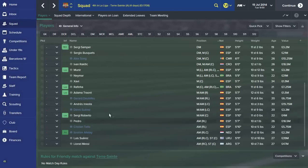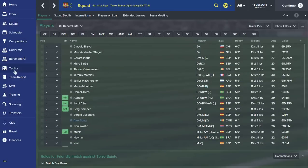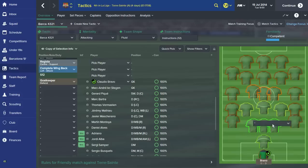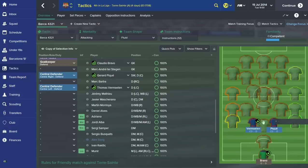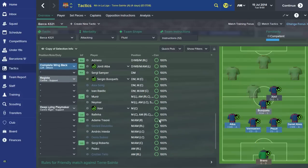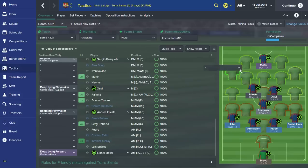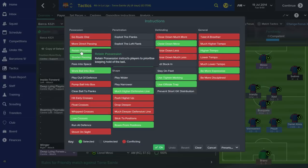So those are the players. The tactic and formation will look like this: four at the back, three in midfield, two wingers, and a striker. I'd go with Bravo in goal for experience. Piqué and Vermaelen complement each other — both big, strong, and pretty quick. Dani Alves on the right, Jordi Alba on the left, Busquets just in front of the back four, Xavi and Iniesta as centre mids, and Messi up top with Neymar and Luis Suárez on the flanks.